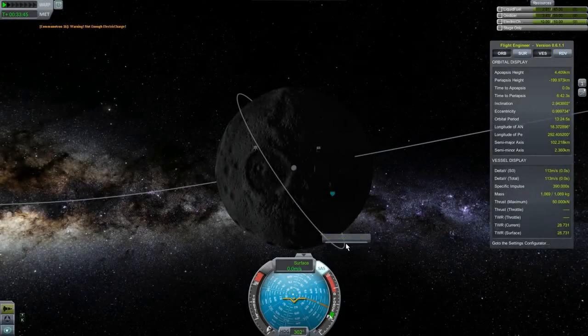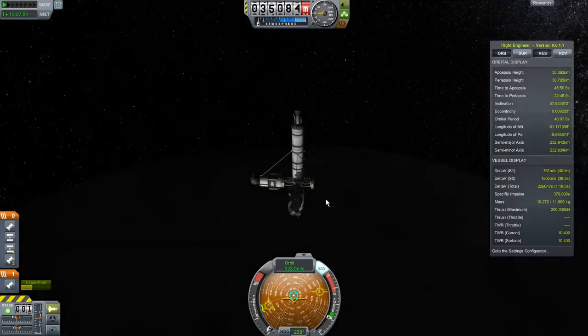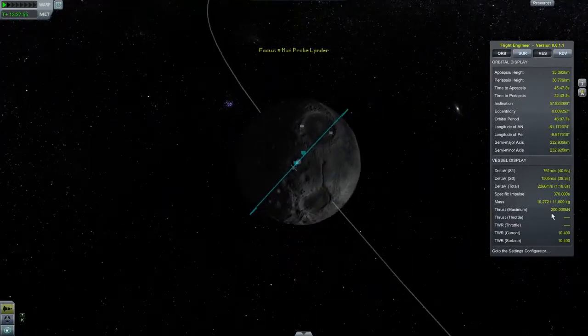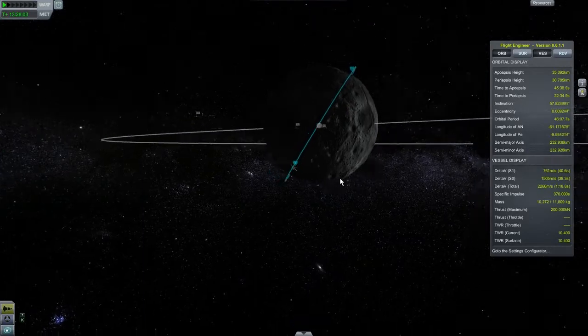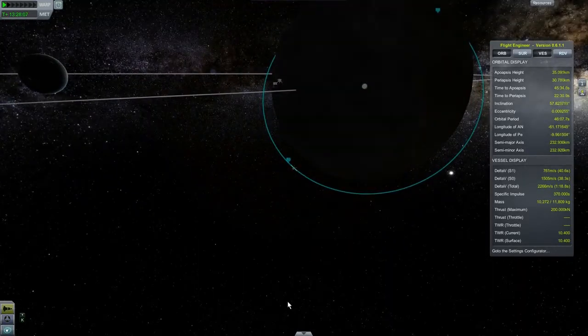Let's go back to our ship. I don't know if that guy's going to keep transmitting even though he's no longer in my sphere of influence, but I don't really care that much. Now we're going to go back around and try to land one in this crater. We should still be over it because of the way the moon is rotating — this is near the north — so this shouldn't be too hard to do.